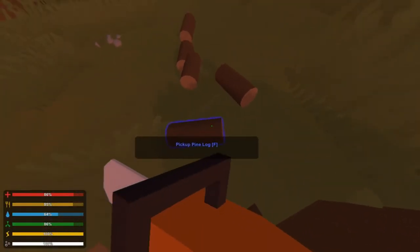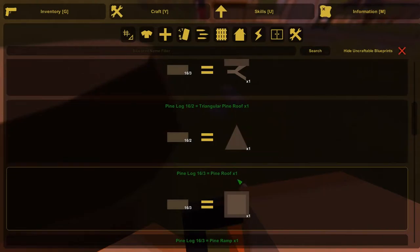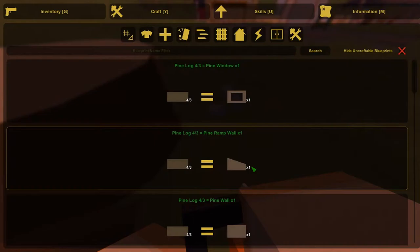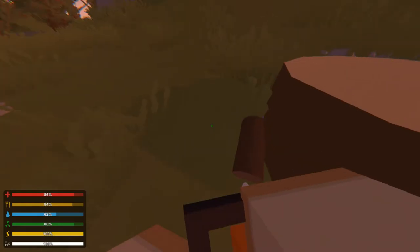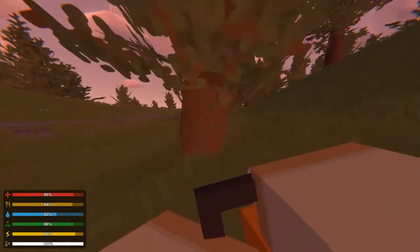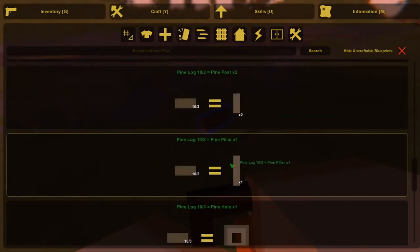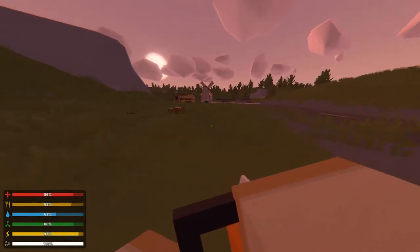That should be enough. I need one floor, three walls, one doorway, one door, one roof, and four pillars. Let's start with the floor — pine floor. Then three walls, a doorway, and we don't have enough, so I need a few more logs. Let me grab those quickly. Now I need pine posts for pillars — one, two, three, four. Let me grab one more just in case. Now let's drive over to Moscow.